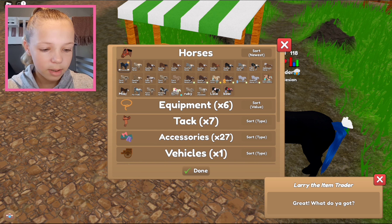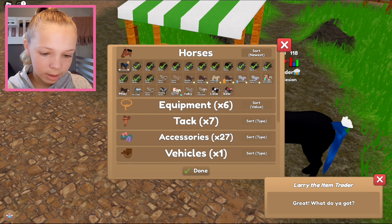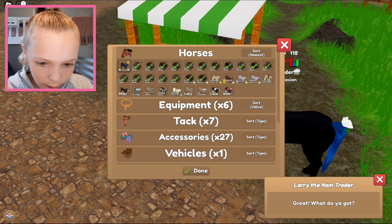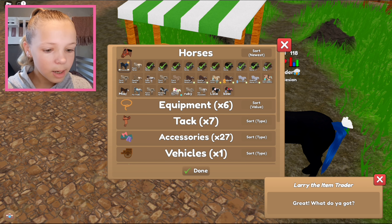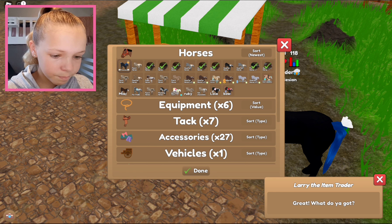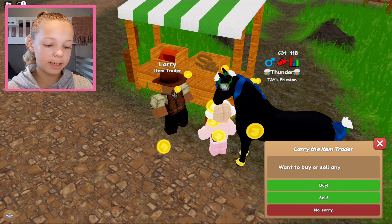I might need to sell some horses. Newest to oldest — the last one does not count so let me just delete these. This might take a while because there's a lot that I need to delete. Not all of these are mine. I don't want to delete my fields. I'm just gonna delete the bottom row. That quarter horse looks so good, and that one, and that one. What else can we delete? Oh yeah, we can delete these. Done! Wow, that's a lot of money.